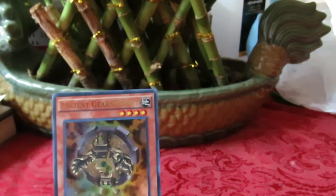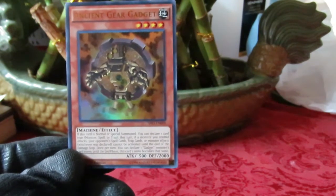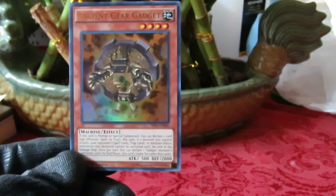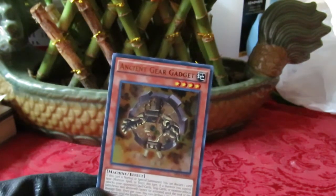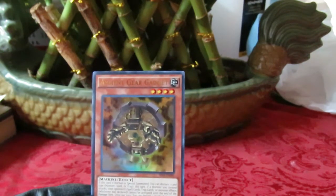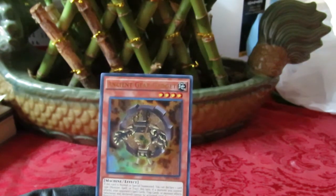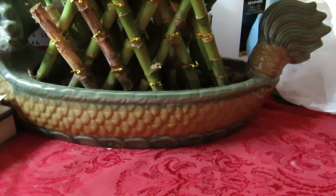If this card is normal or special summoned, you can declare one card type — monster, spell, or trap. This turn, if a monster you control attacks, your opponent's card effect of the declared type cannot be activated until the end of the damage step. Essentially, when you attack, they can't use it — classic ancient gear badassery, only you get to choose which effect. Once per turn, you can declare a gadget monster's name and this card becomes that name until the end phase.